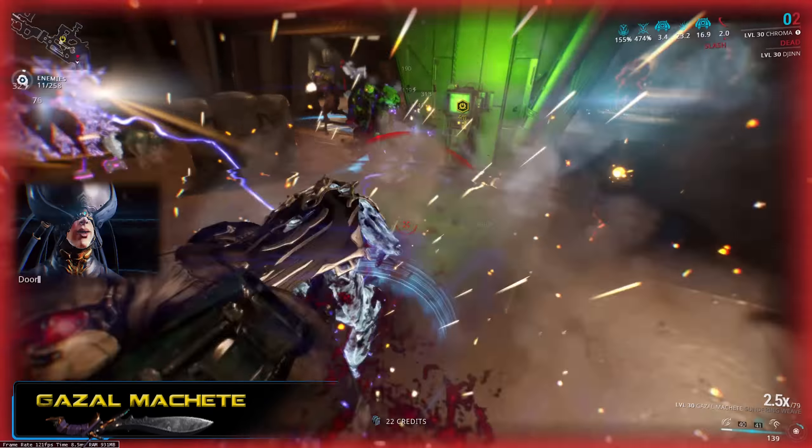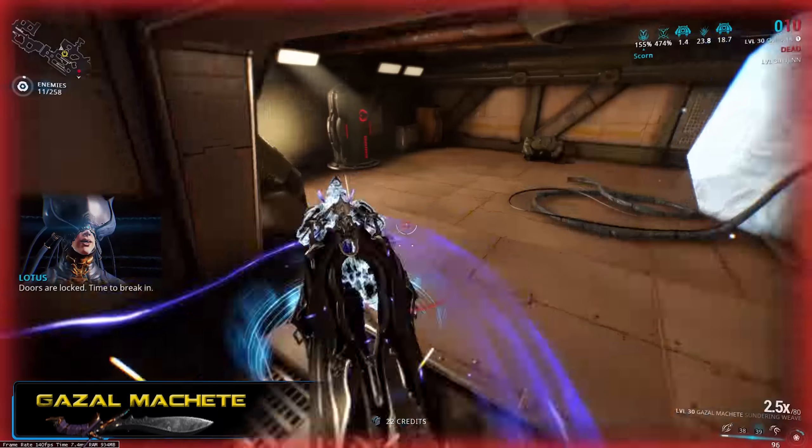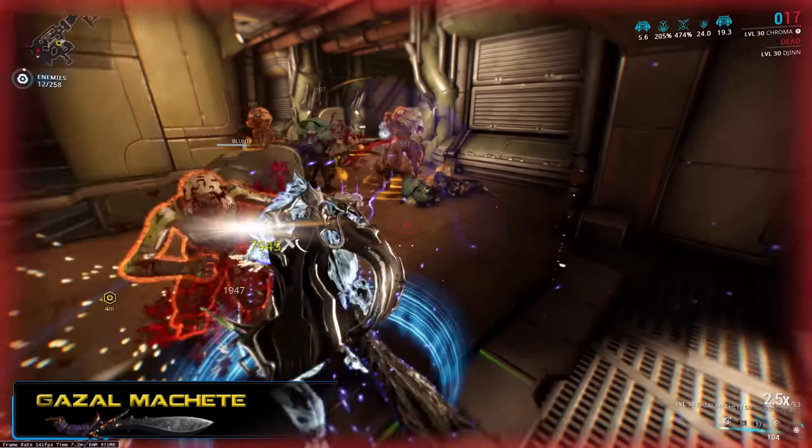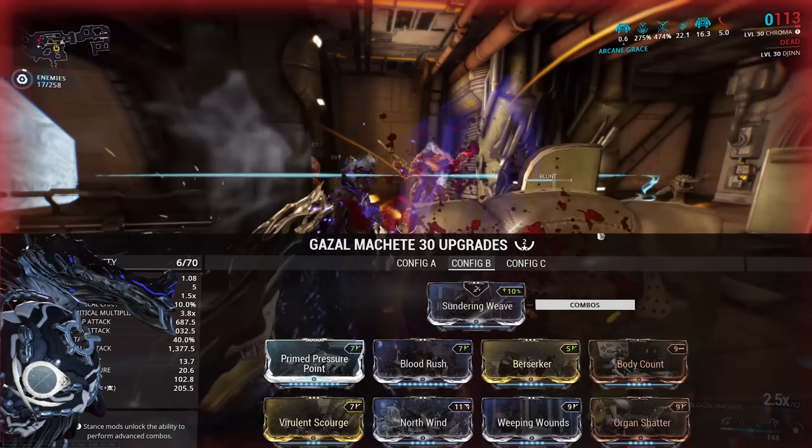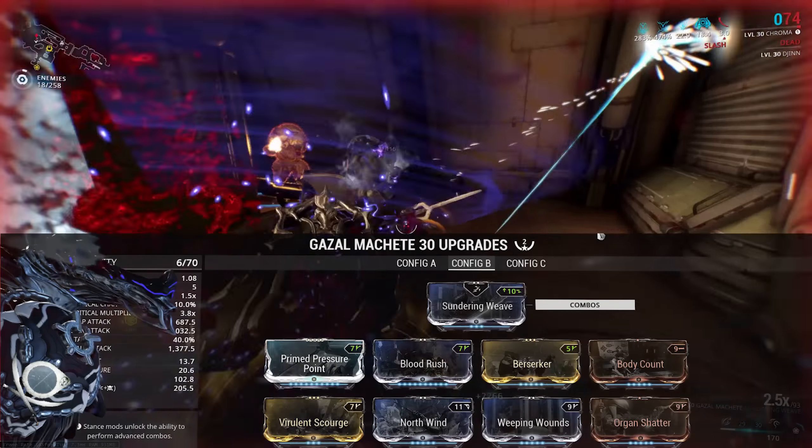Like most weapons, I have two different builds for it. And like most weapons, the crit build is by far the strongest one. The weapon comes with a built-in V polarity already, so I only needed to add two Vs to it. In that, we've got the stance — obviously — Sundering Weave.